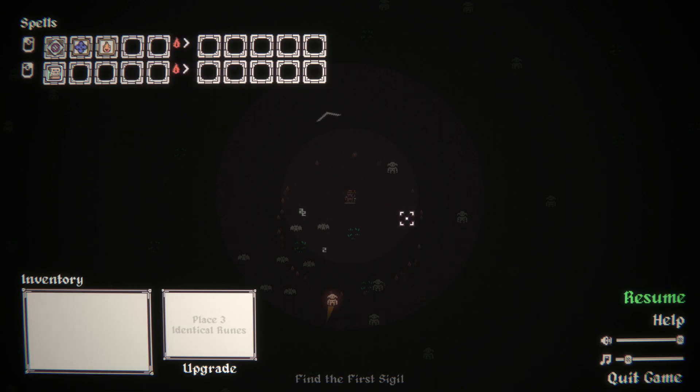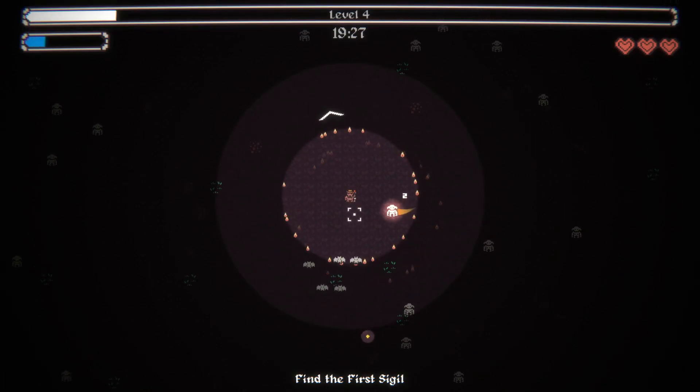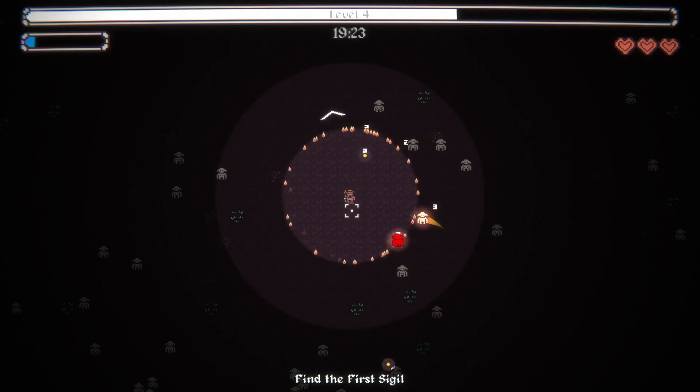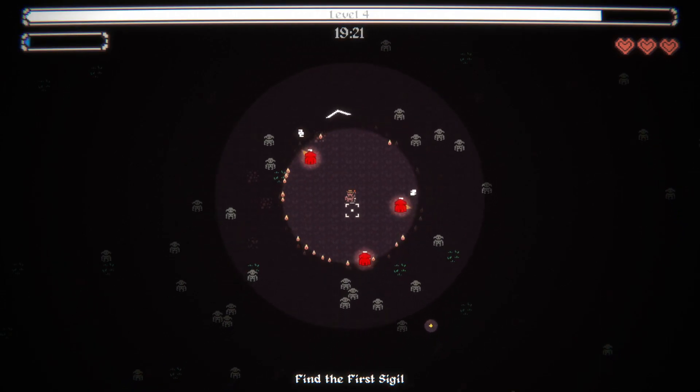We're using the Devil, which is 10% chance to burn on all spell activations. Pyromancer Staff, which adds a linked spell on burn. And then I've got the Farmer's Hat — the Straw Hat — that adds plus one to spell size. And since we're doing an Aura build, obviously that's going to be useful.